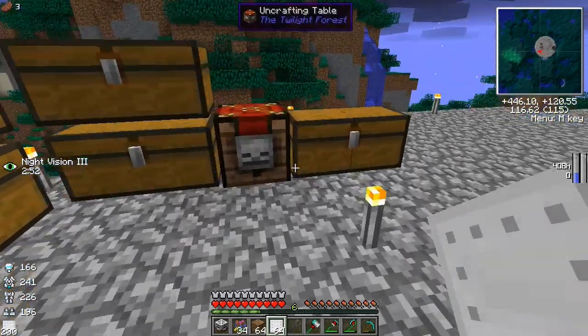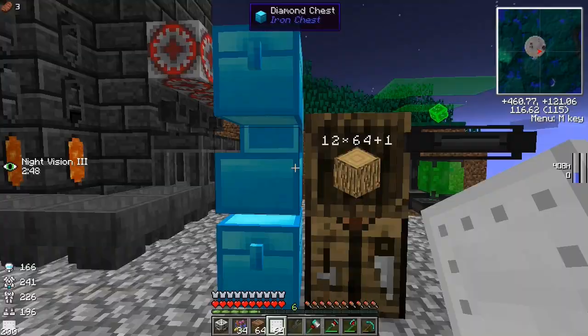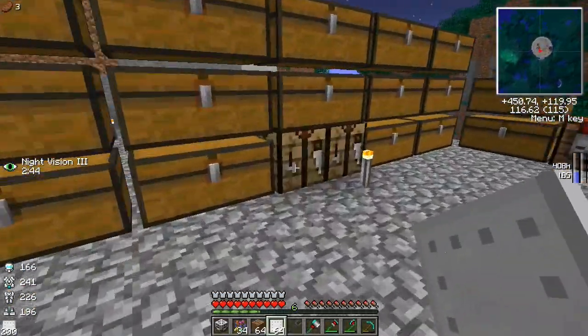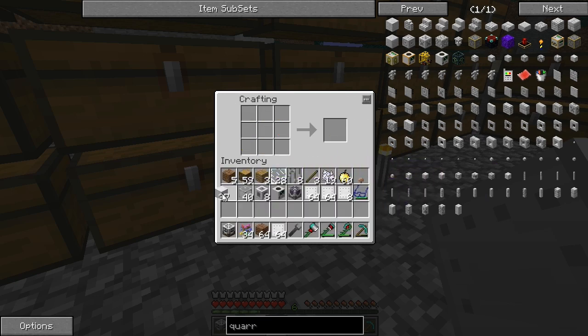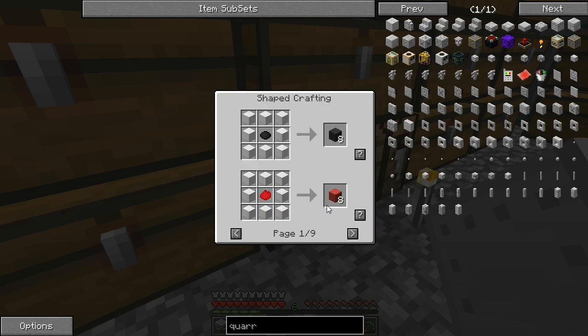The main reason for this quarry is obviously so we can get to ME. I don't have enough quartz to do anything yet — all of our quartz is over here and we have like two stacks, so we're not doing very good on quartz. The first thing I want to do is make some more iron tank walls. That's pretty easy, let's just throw a stack at it. There we go, we've got a lot more of those. Then I want to make some more tank gauges.